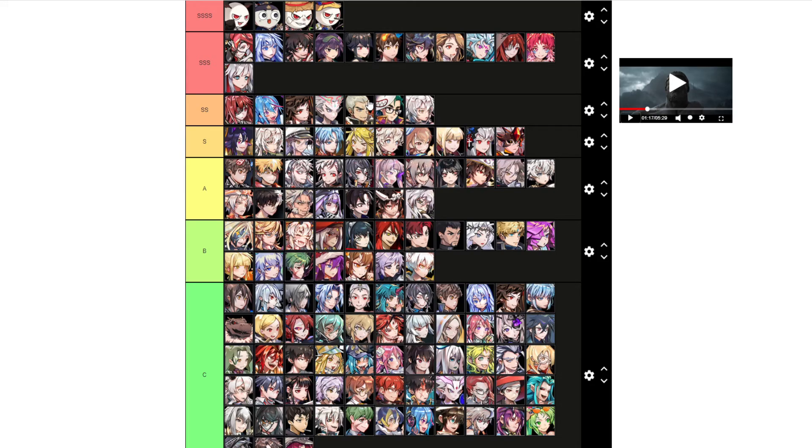Also in SS tier is Ice Samurai, because if we get a good bleed comp he will pop off, but for now he's just sitting there unused. Q, because of his numerous buffs — he can give you a 50% attack buff, his suit also gives attack buff, and his C3 even refunds mana so you can cycle cards faster.